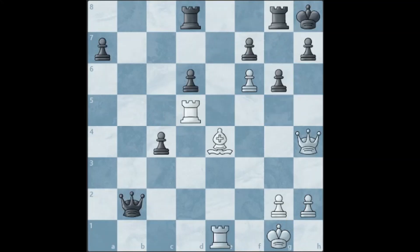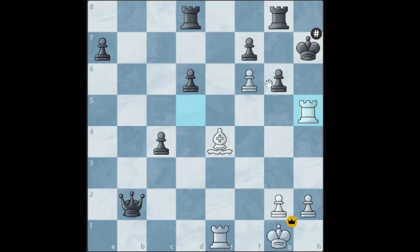This is the next position. It is white to move and win — what is the mate in 2? The first move is the stunning queen takes h7 check. You sacrifice the queen, black must take it, and rook to h5 is checkmate because the pawn on g6 cannot capture our rook as it is pinned to the king by our bishop.